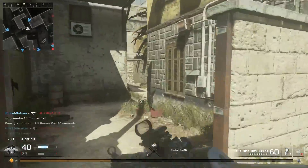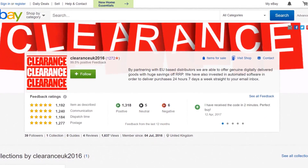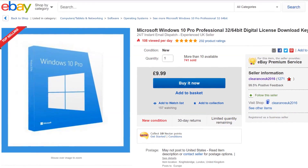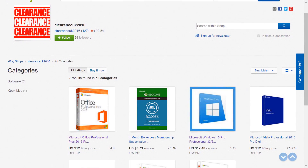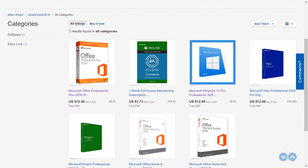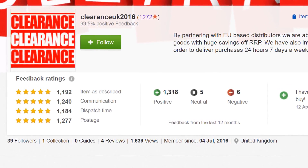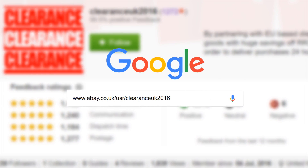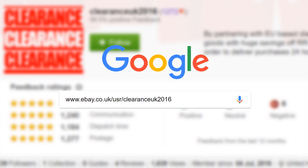I'd like to end this video with a quick message from our sponsors. A company called Clearance UK reached out to me about a partnership. They're selling Windows 10 for 10 pounds — 32 or 64 bit — and Microsoft Office for 10 pounds, along with a bunch of other software. I get a lot of questions about why I don't include an OS in my builds, so for anybody living in the UK, my sponsor here has some solid deals. They have a 95% positive rating and are a really good key retailer. Check them out and tell them I sent you if you order anything. Thank you for watching today's video — I'll see you in the next one.